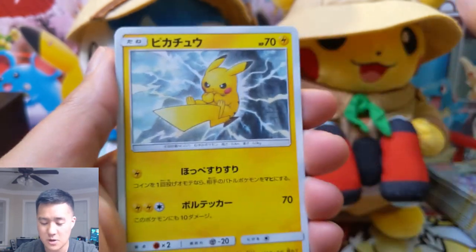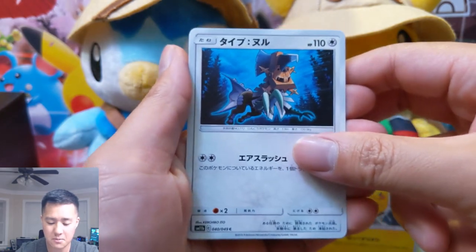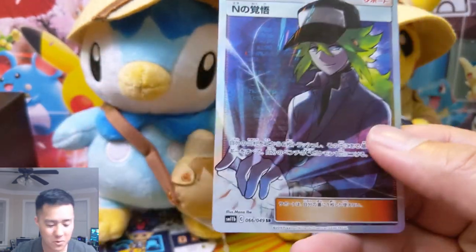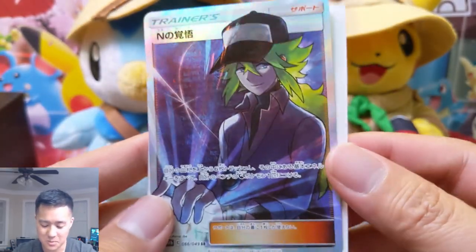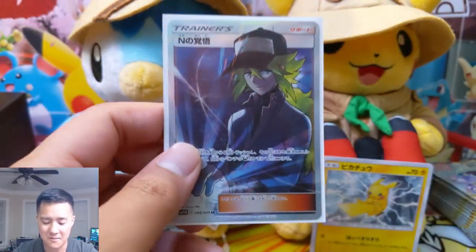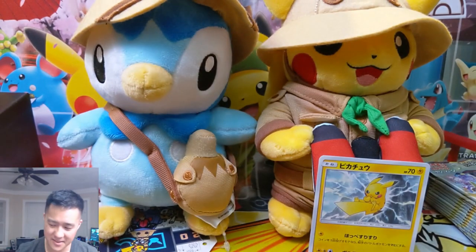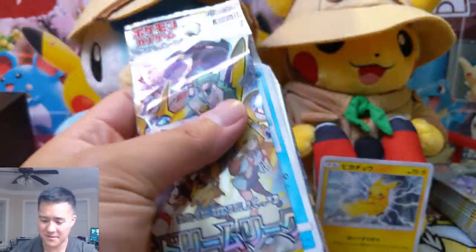That is a sweet Pikachu. Type Null — and whoa, I don't remember when that was — that's a nice pull right there. Full art supporter. Oh, the alternate art of Reshiram and Zekrom. That thing is nice. All right, this is a fire opening so far, getting lots of good cards.